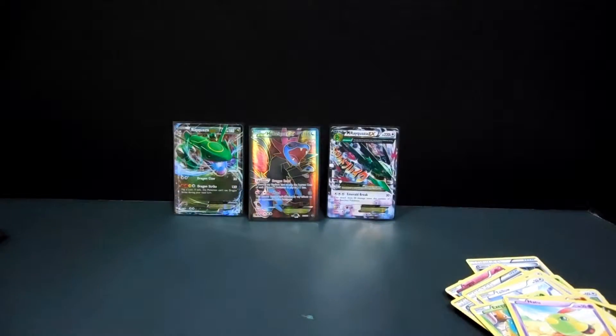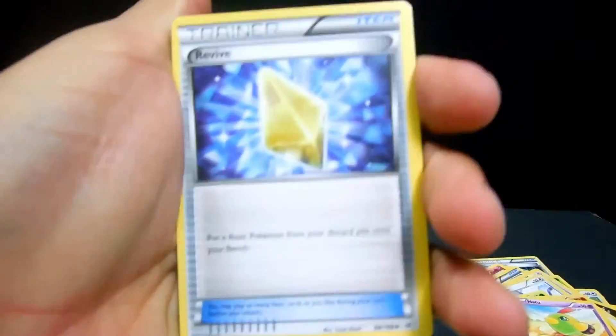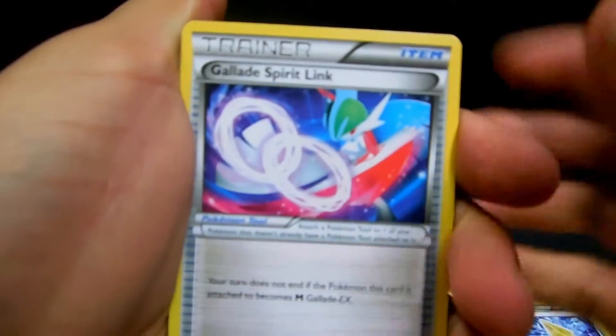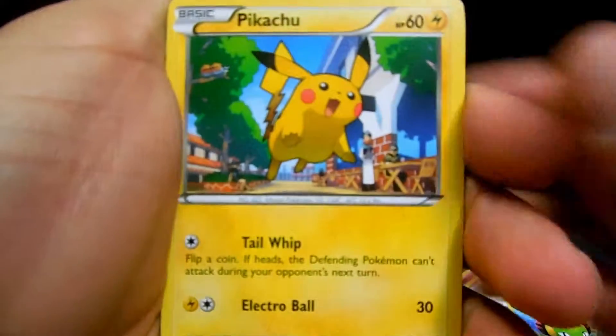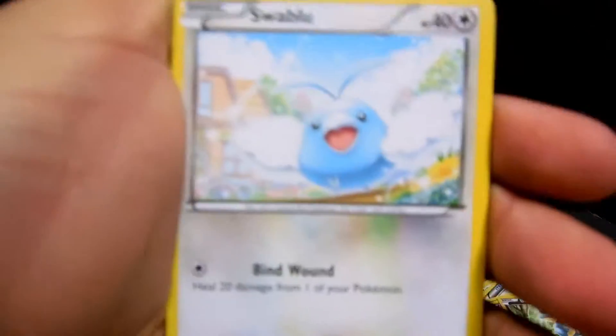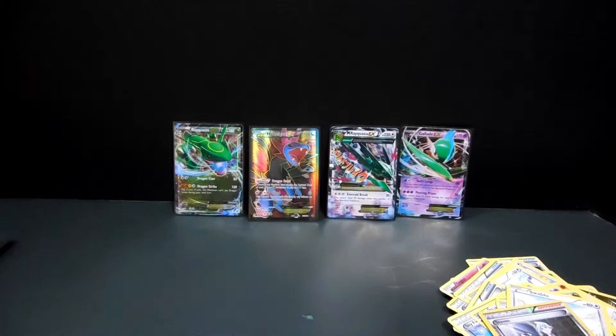Let's go ahead and do this pack. One, two, three - and we'll start with a Revive, a Glade Spirit Link, a Skyfield Trainer, a Natu, Pikachu, Bagon, Wingull, Swablu, Steven, and a Glade EX. So there is a Glade EX - the second EX from this box.